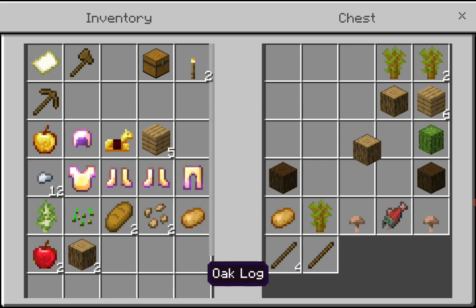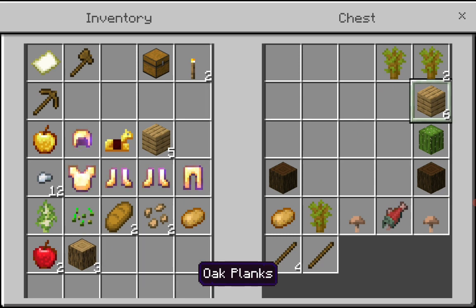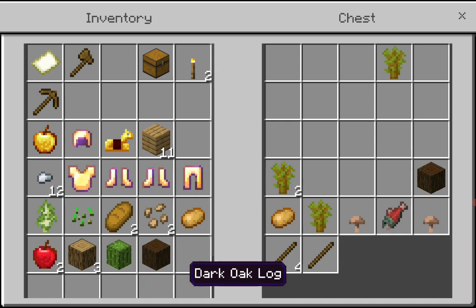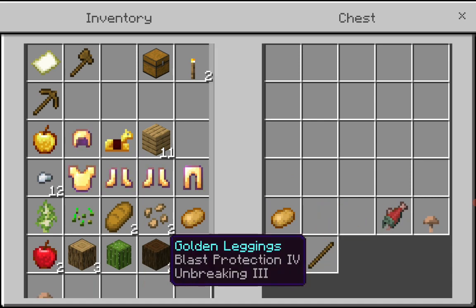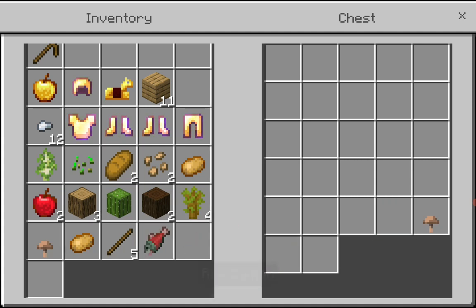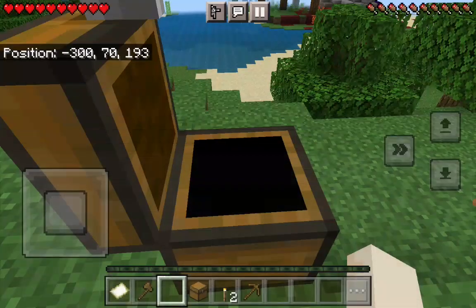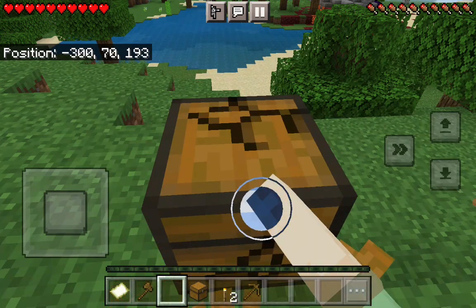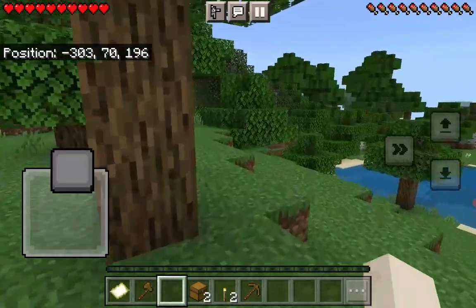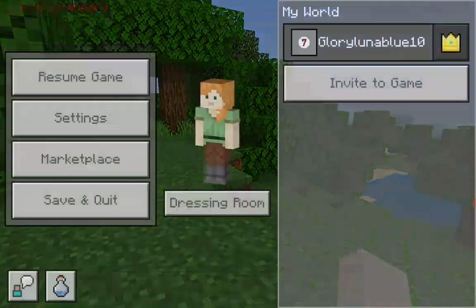After I collect all this stuff, I will go back into creative and I will show you how to milk a cow and then how to shear a sheep. Now let's go back into creative.